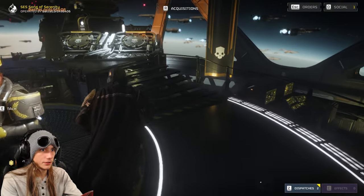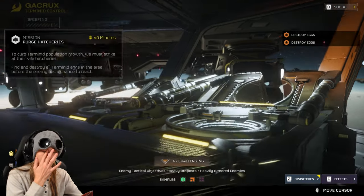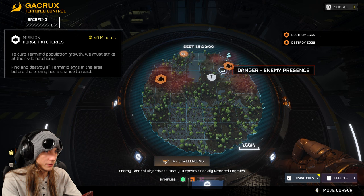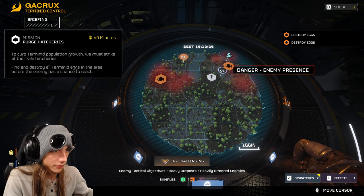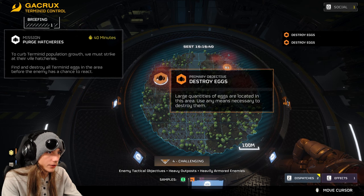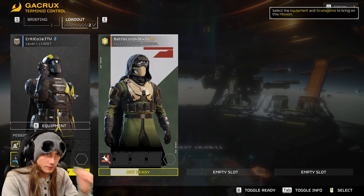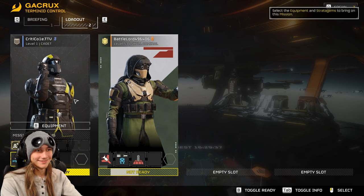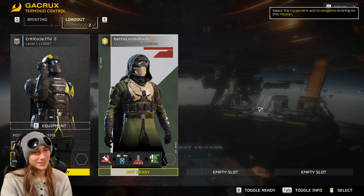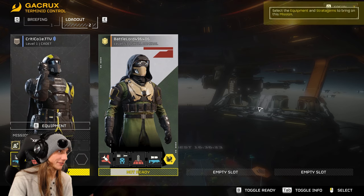Hop in your helldrop pod — you choose one and it doesn't really matter which. Then this is where you choose all your loadout, and I can choose where we want to land. I think right here between both objectives. So if you hover over the objective, it says you have to destroy a large quantity of eggs — you'll see them when you get there. I have something crazy for you to use — a grenade launcher. Is that a mech? Yes. My friend said he accidentally stepped on a teammate in a mech and killed him, and the teammate kept trying to destroy his mech the entire game until they failed.